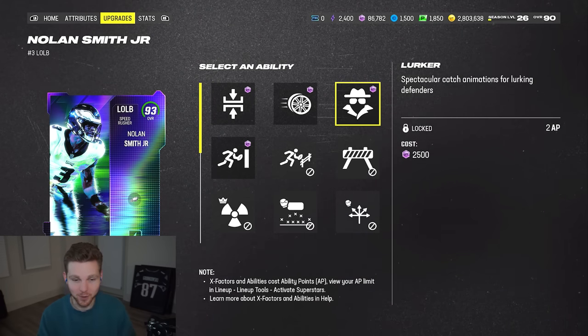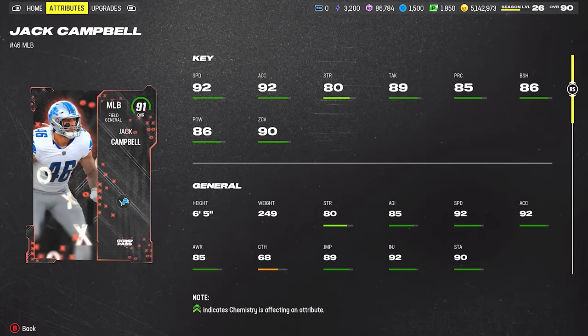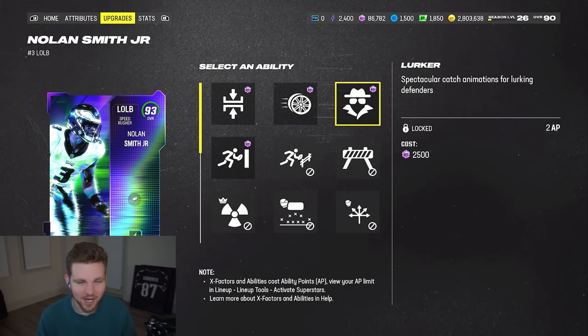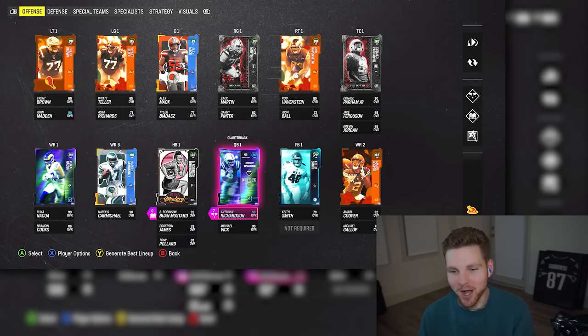He gets Lurker if you want to user him, though not really worth it in my opinion. Jack Campbell's coming out tomorrow with that compass and gets Lurk Elite - which is Lurker and Pick Artist for one AP - so you definitely want this guy on your D-line. He's actually really good. I'm gonna rock it with no abilities and hopefully he just generates a ton of pressure in a four-man rush.